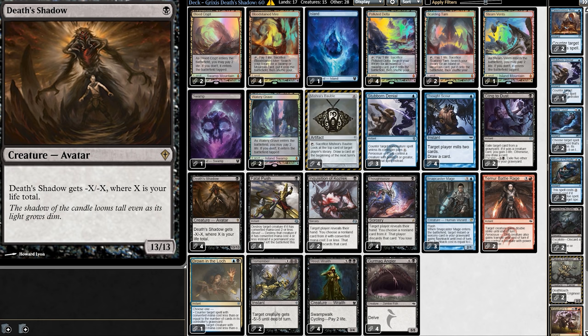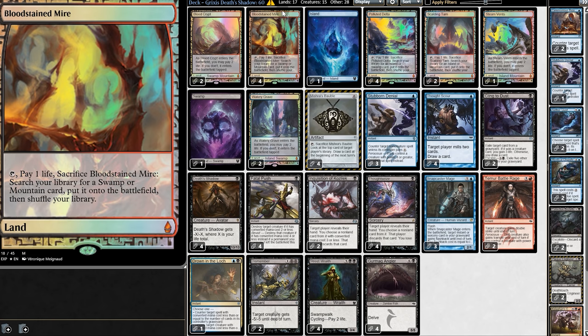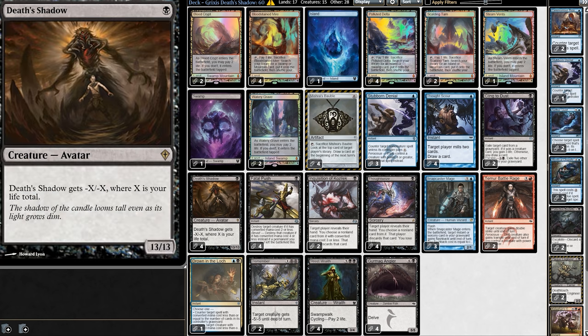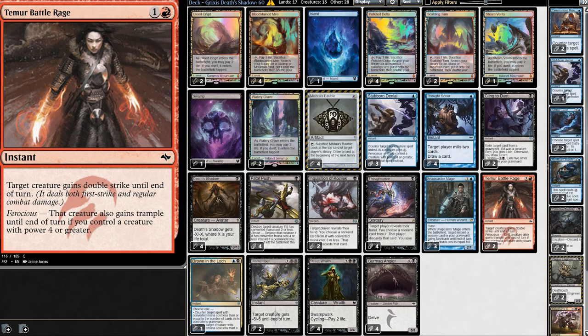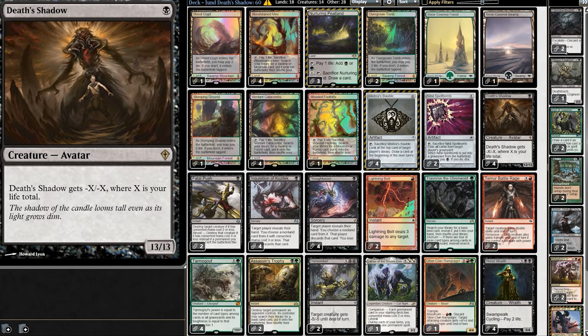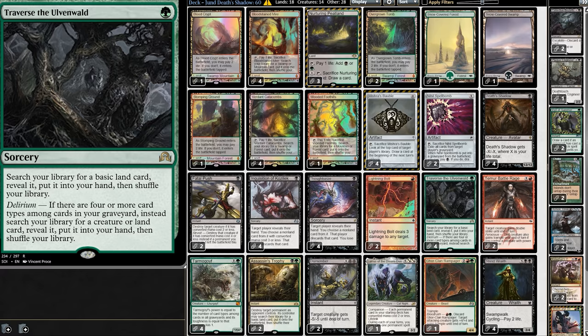There are so many things that Death Shadow decks need to do: lower their life with only 17 lands, make sure Death Shadow doesn't die using discard and counters, remove blockers with Fatal Push and Dismember, and push through with Double Strike and Trample. This deck is already trying to do so much. If we try and force Scourge into this deck, what would we cut? Maybe Angler? But then for Scourge, how do we lower our opponent's life, since we're lacking both Burn spells and early creatures? So unless our opponent is just shocking themselves left and right, adding Scourge to the deck just feels really far out of the way. Final verdict on Scourge and Death Shadow: I simply would not go there.